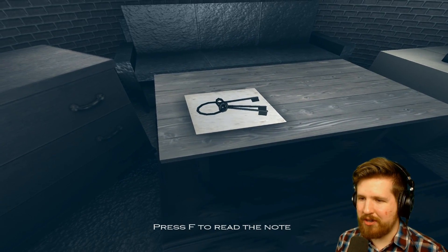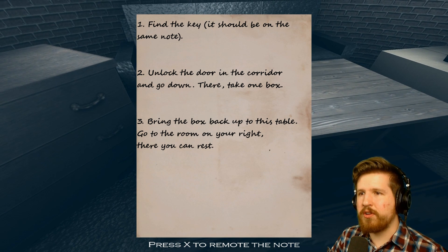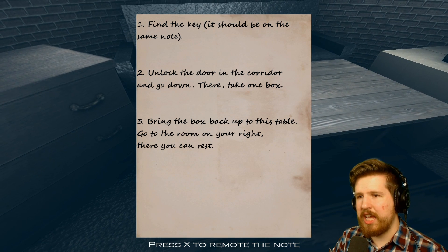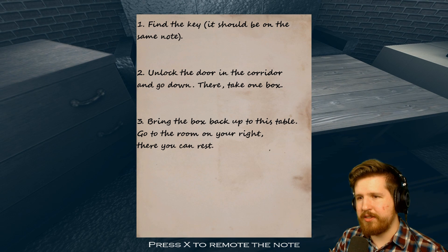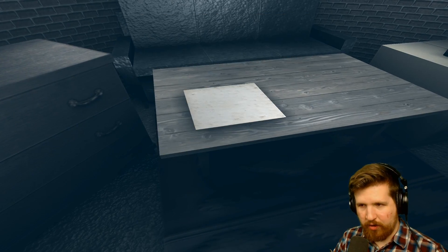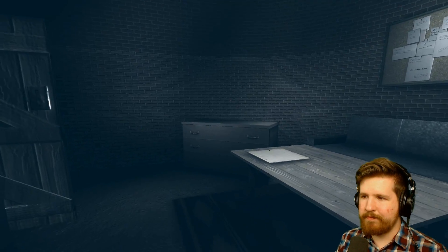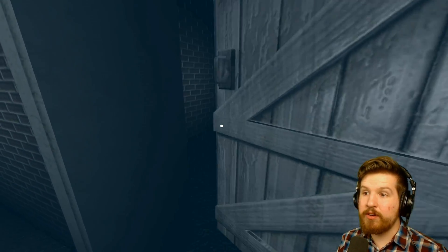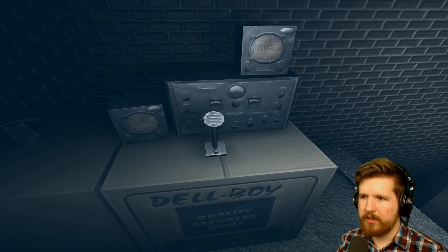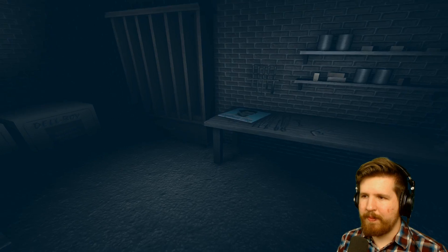Okay, found the key. The note says: unlock the door in the corridor and go down there, take one box, bring the box back up to this table, go to the room on your right — there you can rest. Press X to remove the note. Just 'remote' the note. Sounds like pretty clear instructions we've received.